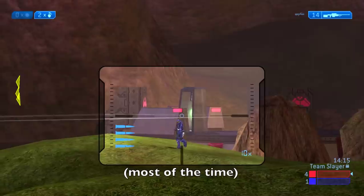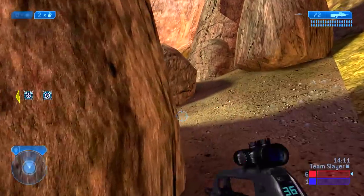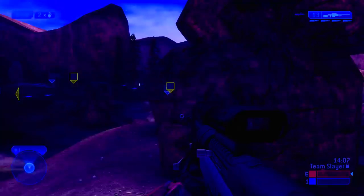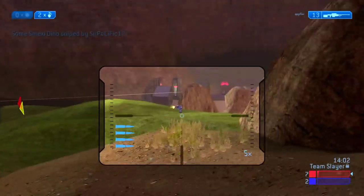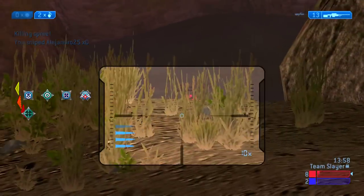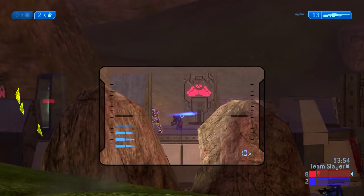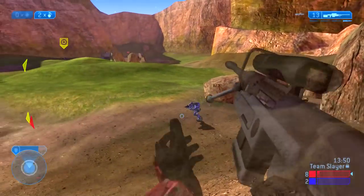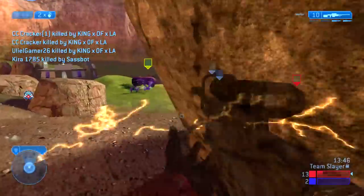I push past our teleporter exit, snipe their shotgun carrier, and notice there's a banshee up on the right. I grab the active camouflage power-up. In Halo 2 Classic — especially in the Master Chief Collection — active camo is very easily spotted; the game appears so crystal clear that you can easily see someone who has it.